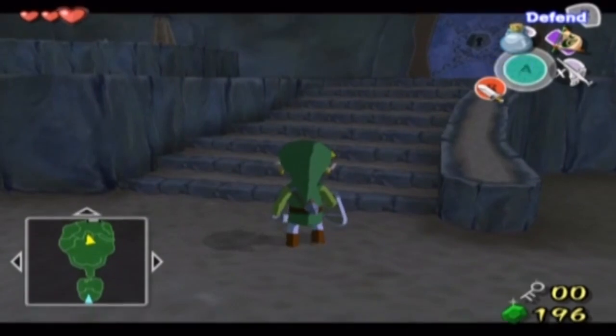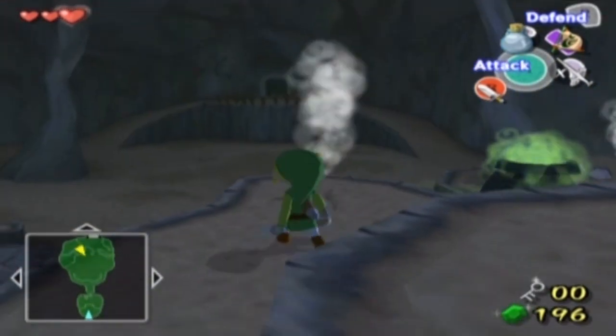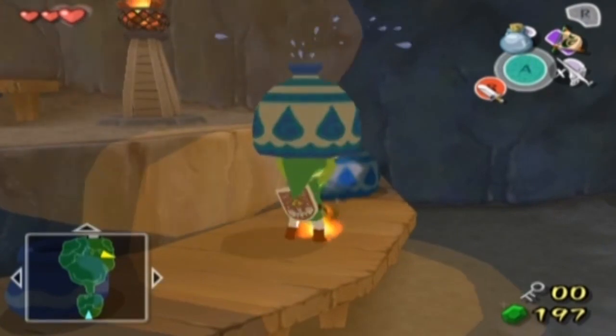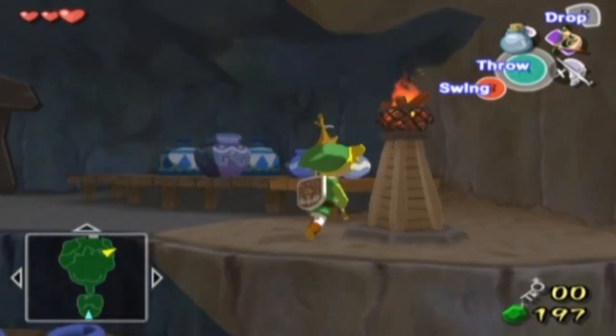Let's get rid of these guys first. I think they might spawn a chest for us — or maybe not — but it does mean we can light up these two torches. I can only guess what that might do. This is a Zelda game of course, so let's find out after frying this thing away.